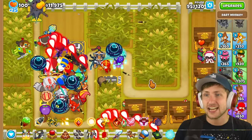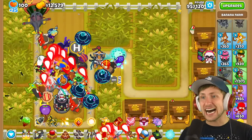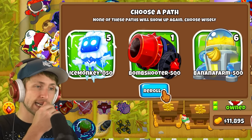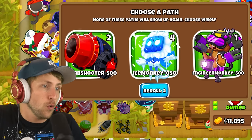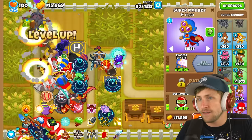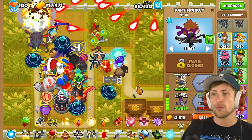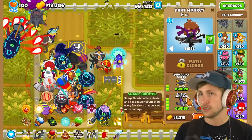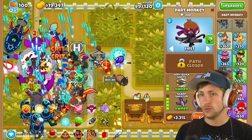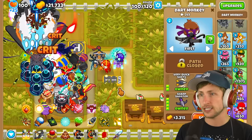We're getting so many options here. None of these actually matter - oh actually I want the engineer Paragon! Engineer Paragon, very nice. Another crossbow master - you can't go wrong with more crossbow masters. I don't know what I'm going up against actually. BAT - that's kind of why I want Azalea, I think that's going to be pretty nice.